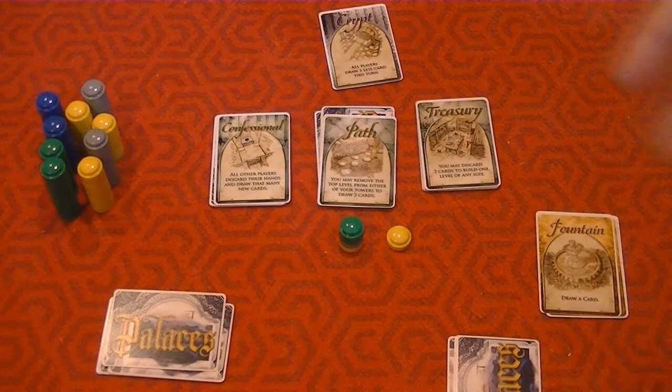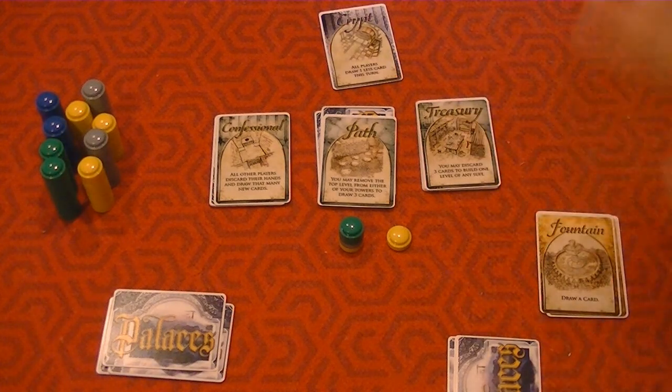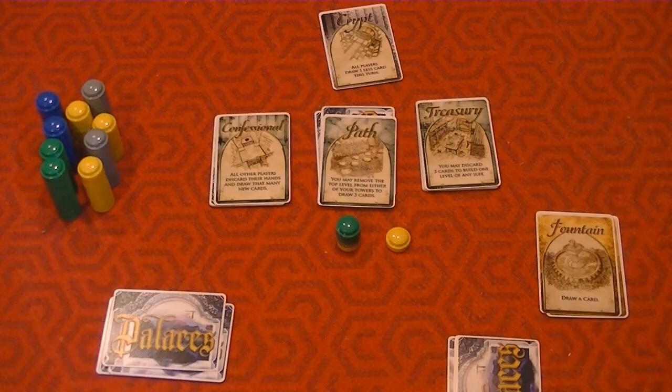You want to populate your deck with powerful cards and powerful abilities that you can use, but you also want to make sure you don't put yourself too far behind the eight ball — don't take too long building up one of your two palace towers. All of a sudden the end of the game shows up and you've got almost no points, because it doesn't matter what cards you have in your deck. The only thing that matters whether or not you win is those two towers — that's the really clever thing about this game.